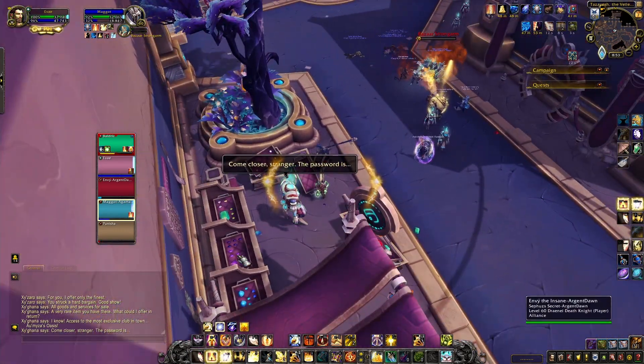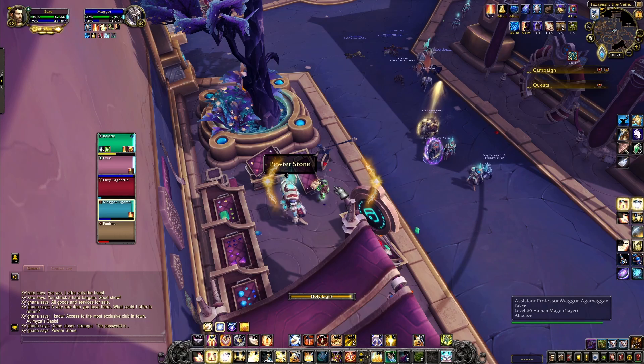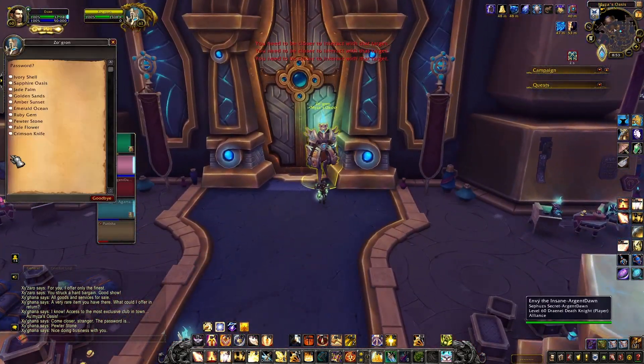When you have handed in three of these items, the third person will give you a password. Simply take the password to the guard at the door and he will let you in.